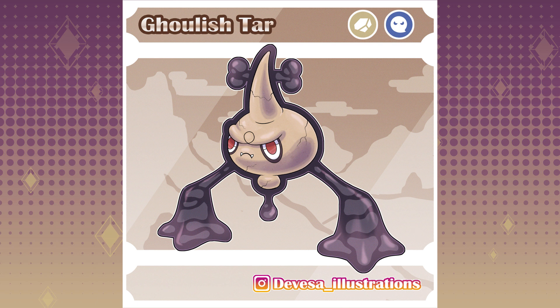Meet Gowlish Tar. Its typing would be rock and ghost. It seems to be an ancestor of an already known Pokémon, Rotom. It is believed that it was once a Pokémon that fell into a tar pit, and when a human refused to help it get out, it came back as a spirit that would terrorize humanity for all of eternity.